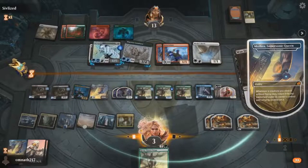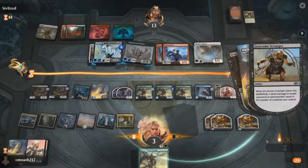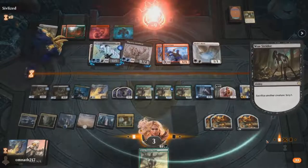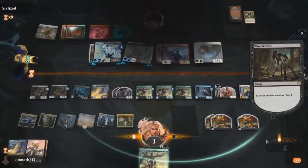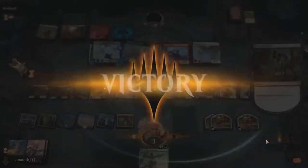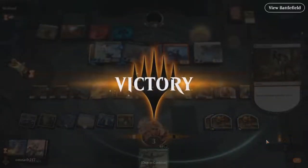We sacrifice the Scourger once again to deal the killing blow to our opponent. Thank you all for watching — if you enjoyed this video make sure to subscribe, it helps the channel a lot. Tell me in my Discord server what you want me to play for next week's Mythic Monday. The link is in the description. Thank you so much for watching and I'll see you guys next time.